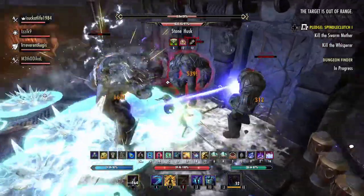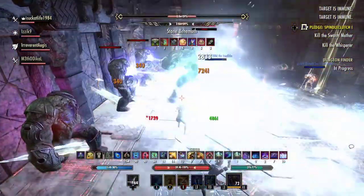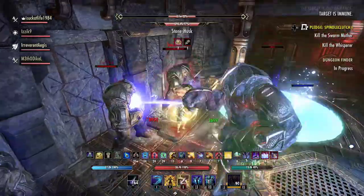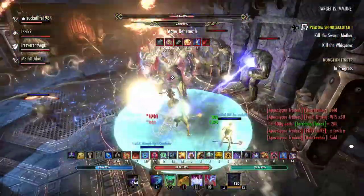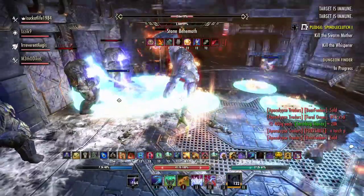In terms of your DPS prioritizing the main boss or the husks, it really depends on what your group is comfortable with. Typically, I recommended for my group that we would kill any husks that were up around 30% — so if there were husks up when we reached 30%, we would finish killing those husks, and then focus the boss afterwards and ignore any new husks.